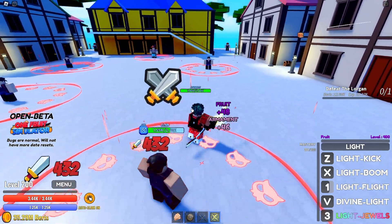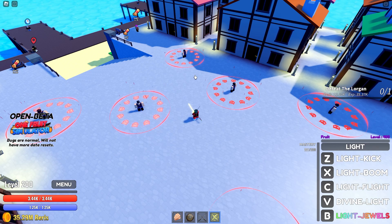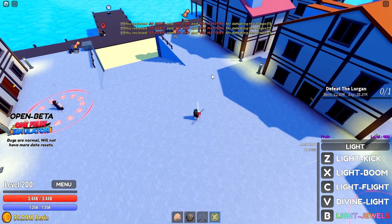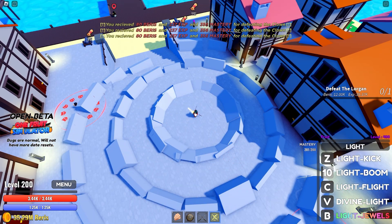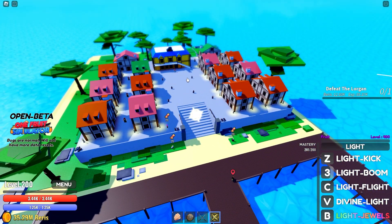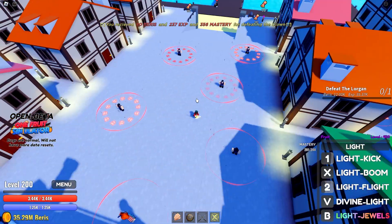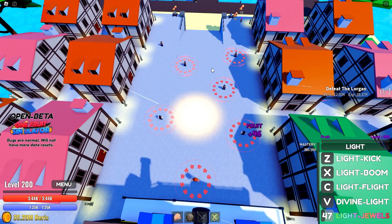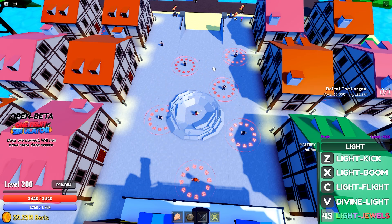We're on Pirate's Island and we have a cool spot with three enemies. If we aim in the middle we can defeat all of them at the same time. Same with Light Boom — you can see it. With Light Kick we can be way further. Divine Light — let me see if we can aim with it.